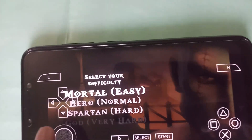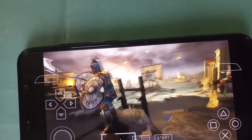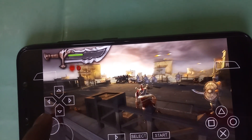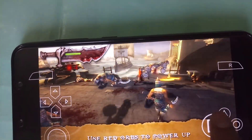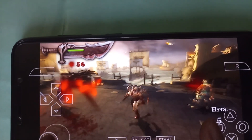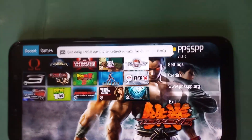Now let's try God of War: Ghost of Sparta. The game has started and you can see a small amount of choppiness. The framerate is around 23 to 25 FPS — it's not lagging badly, but choppy, stuttering gameplay can be seen. Now I'm going to show you the perfect settings to run the game at 60 FPS without any choppiness or lag.